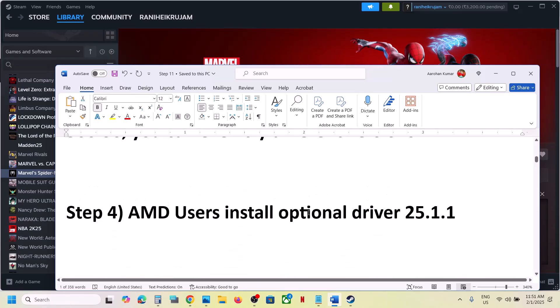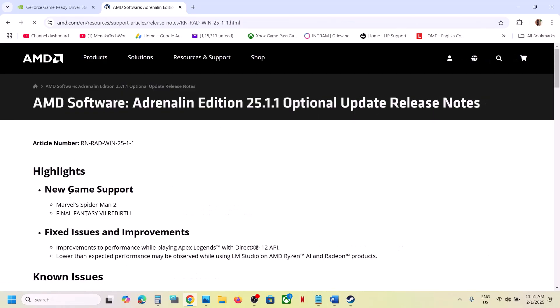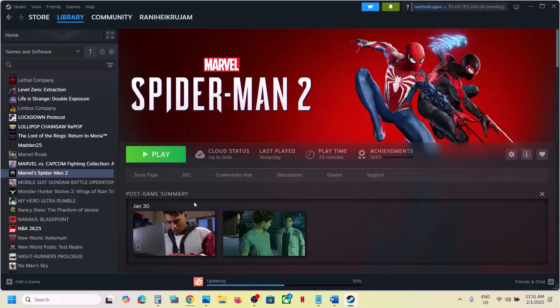For AMD users, install the optional driver 25.1.1. In Google search type 'AMD optional driver 25.1.1' and go to the AMD website. You will see new game support for Marvel's Spider-Man 2. Scroll down to find the driver, click on it, run the exe file, install it, restart your computer, and then launch the game and check.